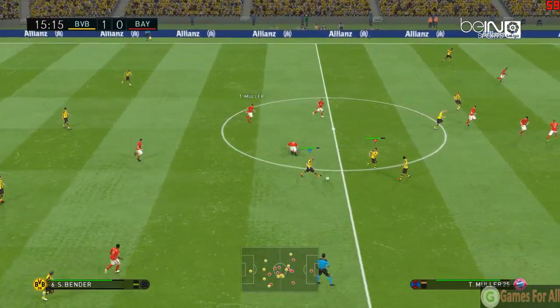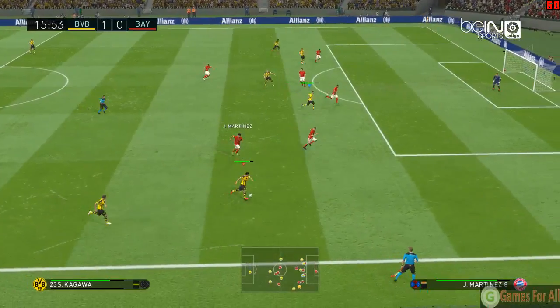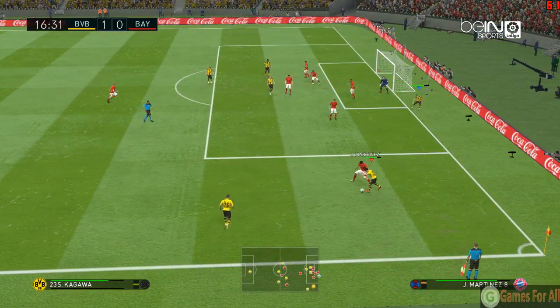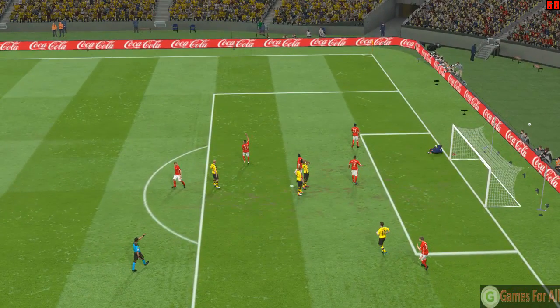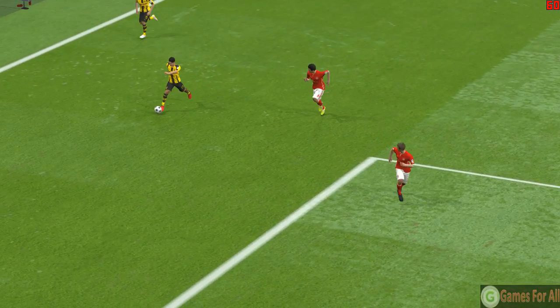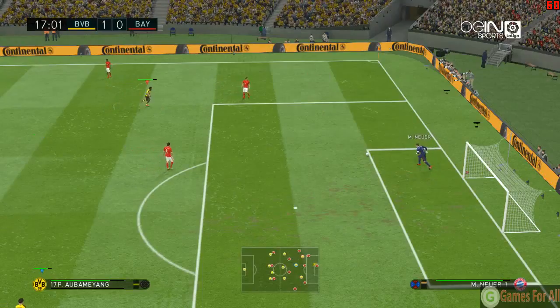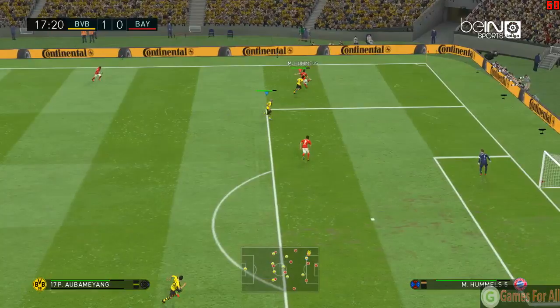Mario Götze comes sliding in. Kagawa, full tilt down the right-hand side — oh, that's neatly aimed in towards the centre. Oh, just needed a better contact. It all came from very good trickery in the wider position, but quite a static defence was pretty fortunate to survive that little episode — it should have been much worse.